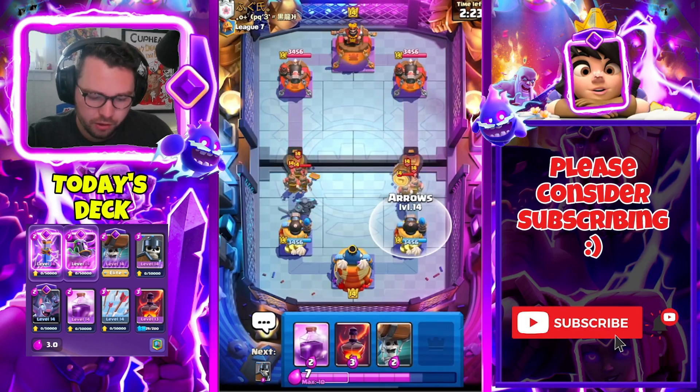Kind of feel bad, low key — but it is what it is. Take the dub. Into our next match here against Jeff, and I hope these matches have been convincing enough to play this deck or just Evo PEKKA. She's just bonkers. Evo Goblin Cage is one of the best answers in the game to the Evo PEKKA — consider putting Goblin Cage in your deck if you're running something different.